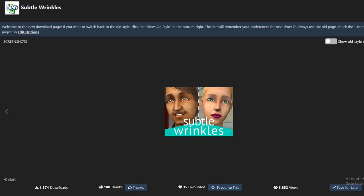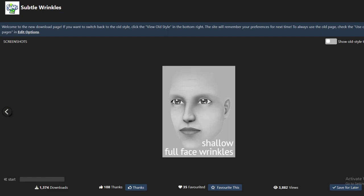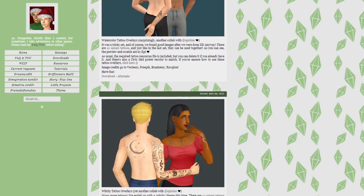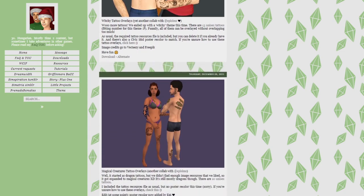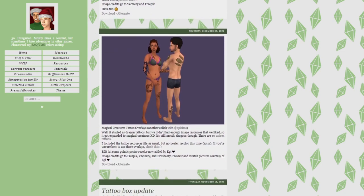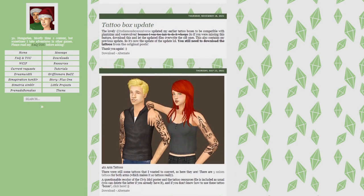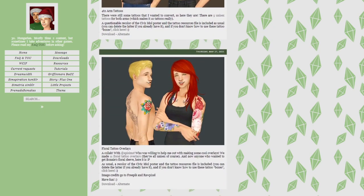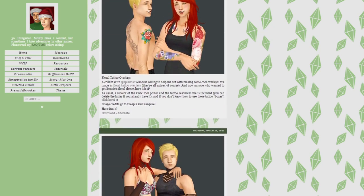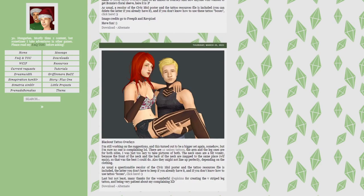For wrinkles I use the Subtle Wrinkles by Knopki, which can be found on Mod The Sims. This set comes with lots of variations to give the appearance that your adult and elder Sims are aging, adding a touch of realism. Lastly for skin details I use the tattoo overlays by DD Sims. The only tattoos in The Sims 2 are linked to certain items of clothing, but these overlays give you the ability to add tattoos to your Sims no matter what outfit they are wearing, and there are currently 9 sets on DD's Tumblr.